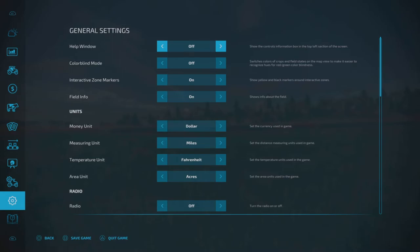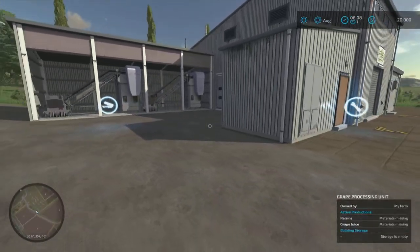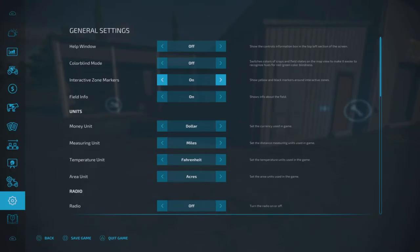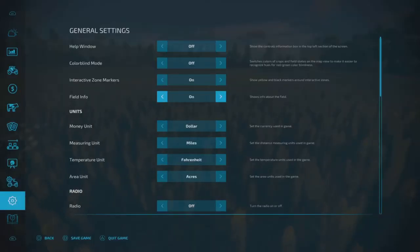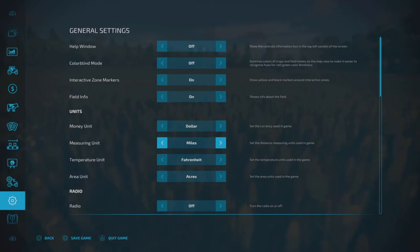General settings — same thing with the help window on and off. Colorblind mode if you need it. Interactive zones on and off — I think it's pretty nice to have them on. Interactive zones are showing there; if you turn it off, you see they go away, turn it back on, boom, they pop on. It's nice to have, especially for starting off. With field info — if we go over here, it shows materials and it does it for production as well. Bottom right says field info — you can turn that off, or turn it back on. Dollar, miles, Fahrenheit — but it's telling us in Celsius up there. Interesting.